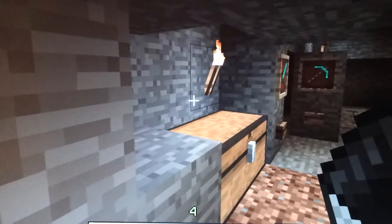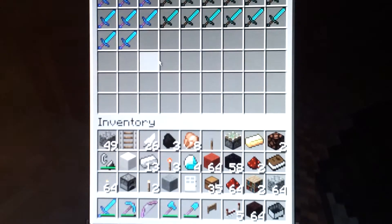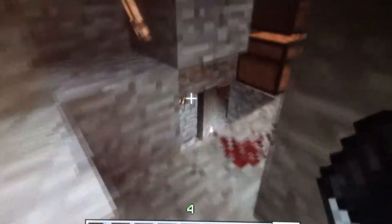We go down here. Here's my special room. This is underneath the enchantment room. I've got a bunch of swords. A couple of them may be enchanted, pretty good. I've got some that I haven't enchanted yet, so I'll enchant them eventually.